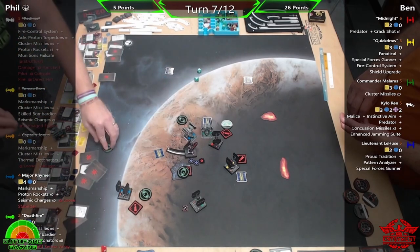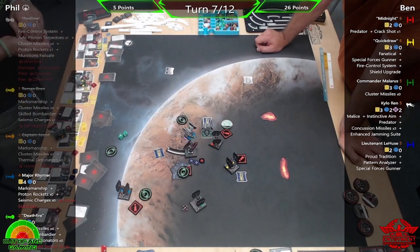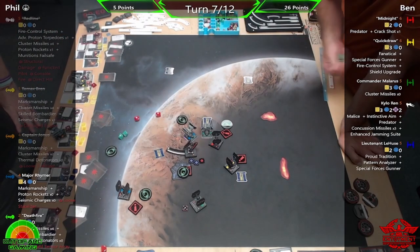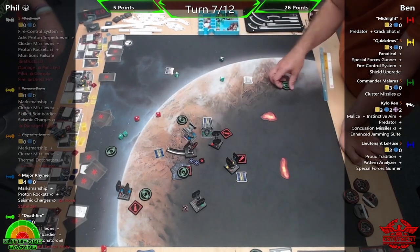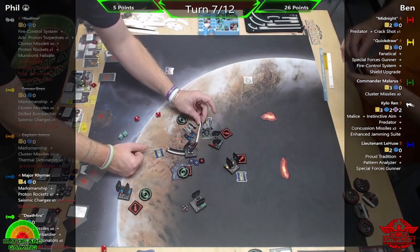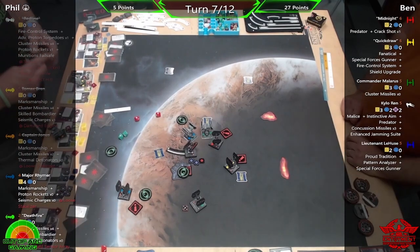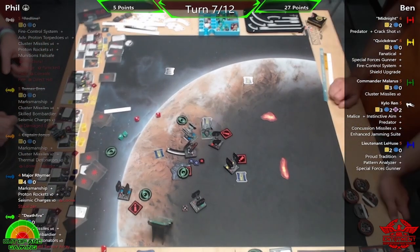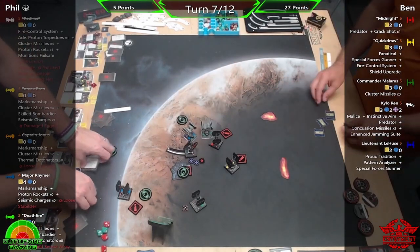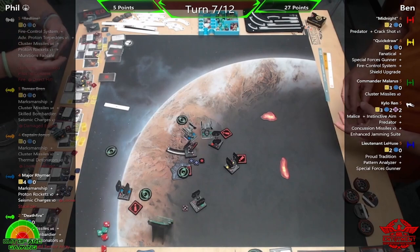Rhymer's ability: while you perform a missile or torpedo attack you may increase or decrease the range requirement by one, to a limit of zero to three. But this is actually a shot into Deathfire — is Deathfire dead? No, he doesn't appear to be, but he just took a damage. Deathfire actually spent his focus to survive. Quick Draw used the bonus shot against Deathfire. In the end, points wise it was 27 to 5 — probably the highest we've had on the channel. Very close game... for Ben!